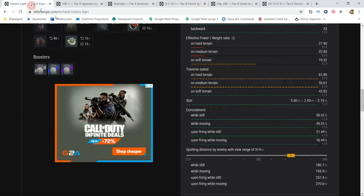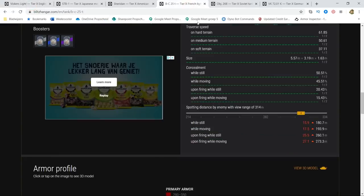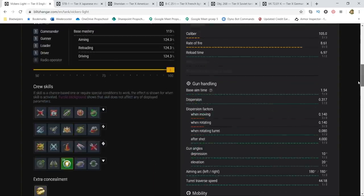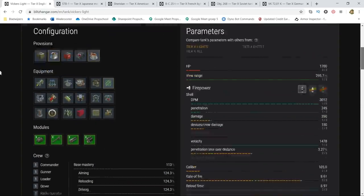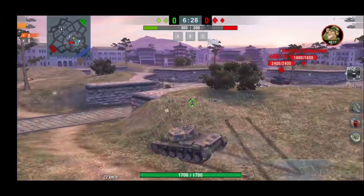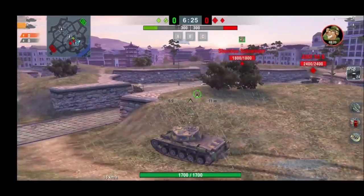So the Batchat and the Vickers — they are the true light tanks, as in being really sneaky. I think you should drive the Vickers 105 when you unlock it and use the camouflage net right away. If you have the camouflage skill fully trained, it's going to be so sneaky, so hidden.